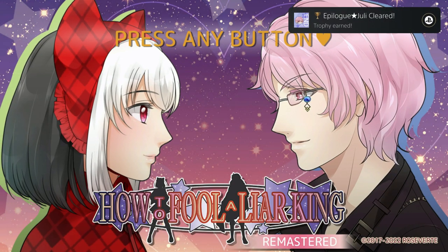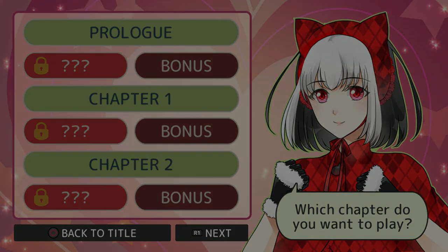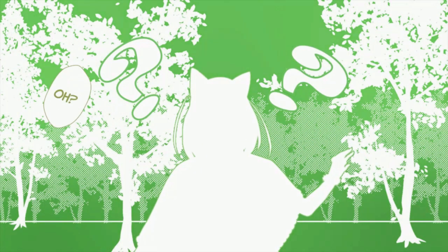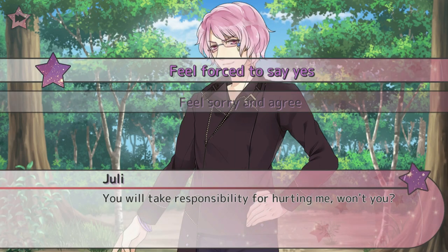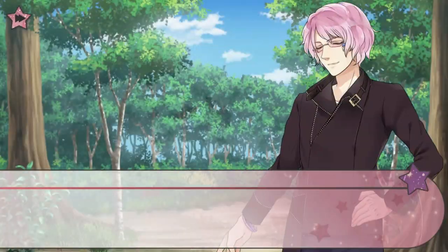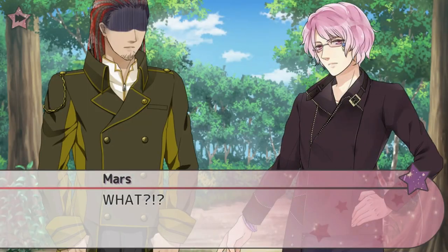There are no choices here. As you can see, we got the trophy for reaching the epilogue and 61 percent. Press the cross button, start a new game, choose prologue again, and press L2 to start skipping. Skip this cutscene. The first choice is 'feel forced to say yes', then 'feel uncomfortable with his words', and this is going to be it for the prologue.